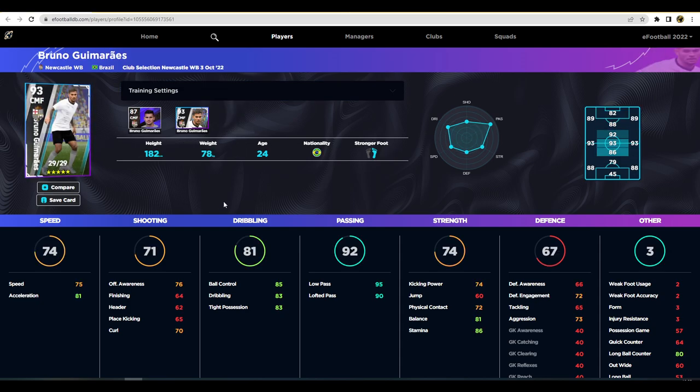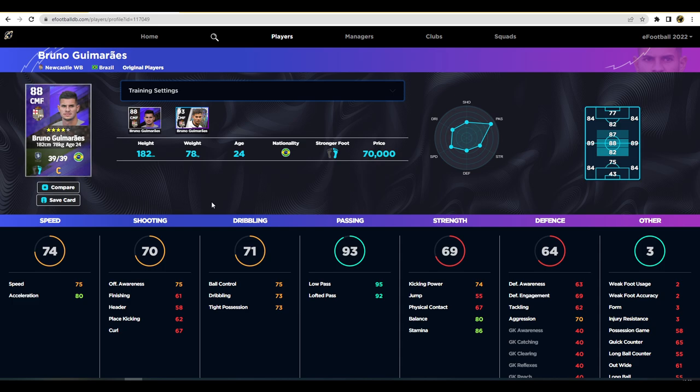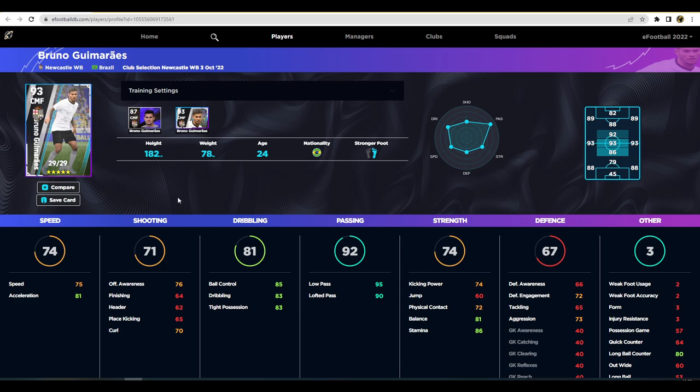Last but not least, Bruno Guimarães - 24 years of age with incredible stats: 81 acceleration, 75 speed, 76 offensive awareness, 66 defensive awareness, decent ball control, dribbling and tight possession, a whopping 95 low pass and 90 lofted pass. If you're free to play, his standard card is pretty identical - the main downgrade is dribbling. Speed, passing, and strength stay similar. If you do get Bruno, he could be a meta player - insane stats, insane player skills, and unwavering form. That's it for me - subscribe if you're enjoying these, talk to you later.